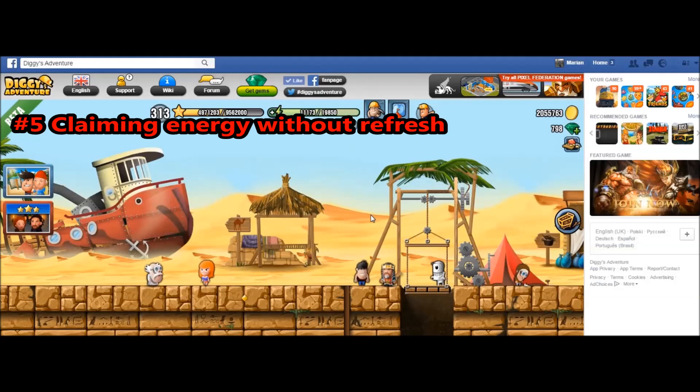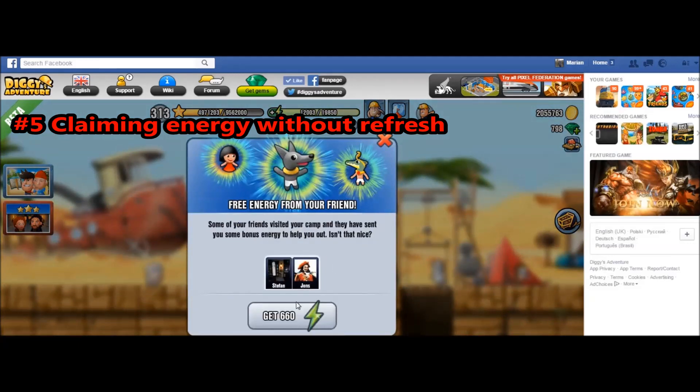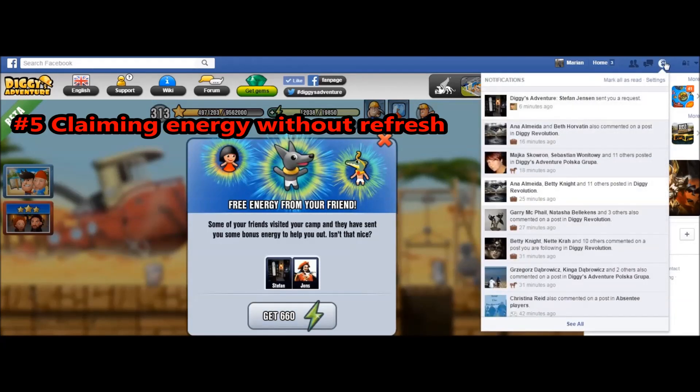The next trick has to do with claiming the energy from your neighbors. Many people believe that you have to refresh the game or open it anew to get the energy that your friends sent you by collecting godchildren. But this is actually not so. You can simply open the notifications on Facebook, then you will find something like 'Diggy's Adventure, someone sent you a request.' If you click this while in the game, the energy will appear and you don't have to exit the game and load it again. It will appear just by clicking on this request.